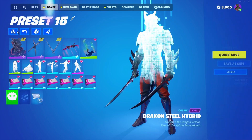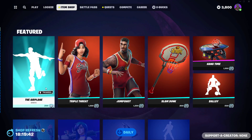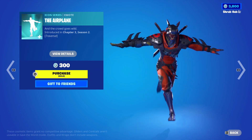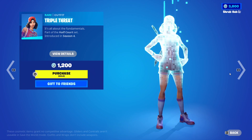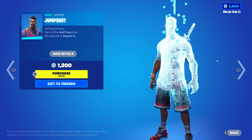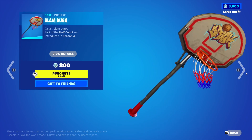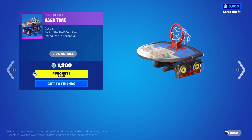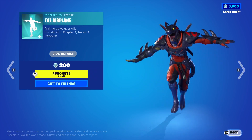Let's check out what's in the item shop. First we have the airplane emote from Jason, pretty nice. Then we have the triple threat emote from Stephen, pretty nice. Then we have jump shot, then the slam dunk pickaxe from scene 4, pretty nice. Then we have hang time from scene 4, and finally Ballsy from season 1 — pretty nice.